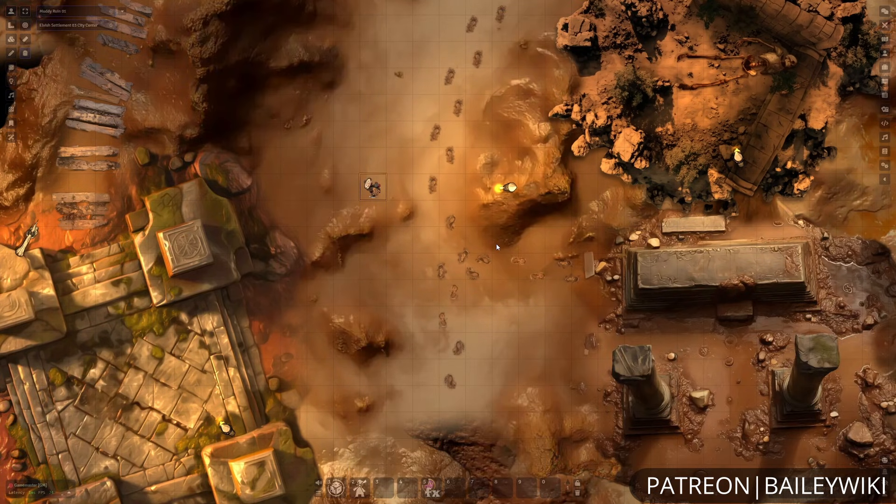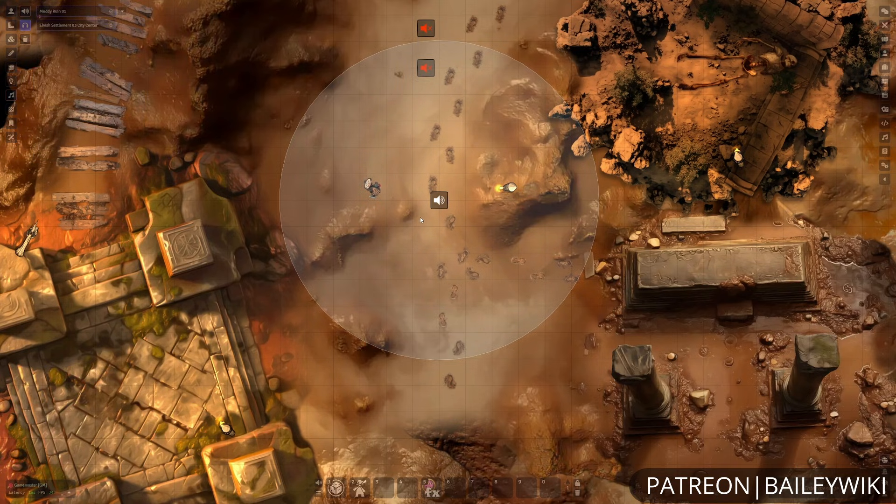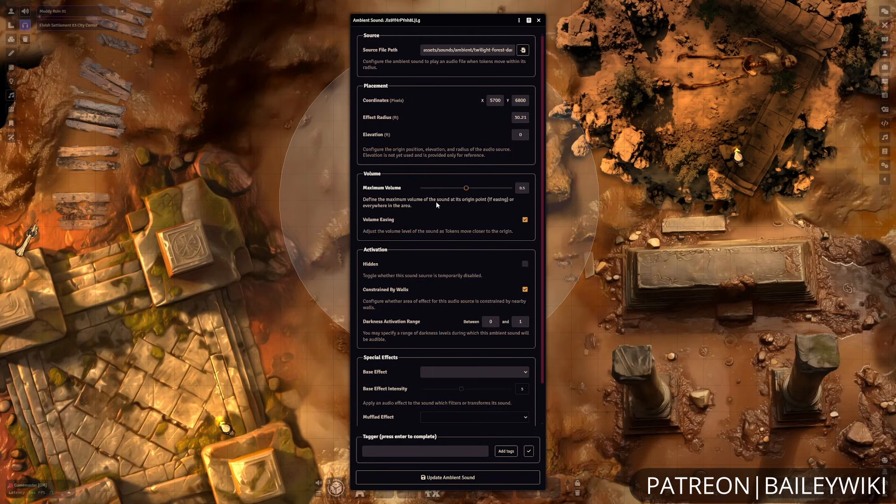Whenever you have a token selected and you're within one of these ambient sound beacons, you'll be able to hear it. There is also a tool to preview the sounds just by hovering your mouse around. And you'll notice that this has a volume-easing feature, so you can have stuff louder closer to the source, and quieter further away.